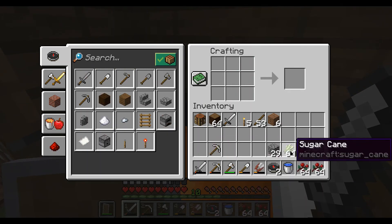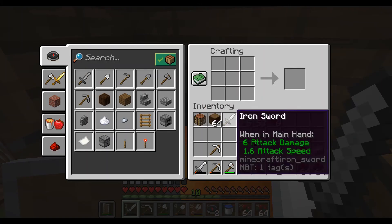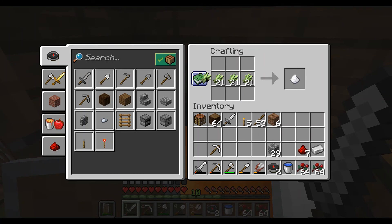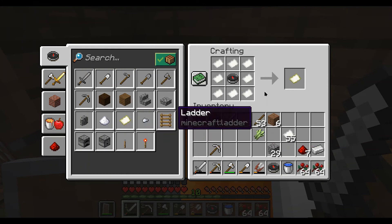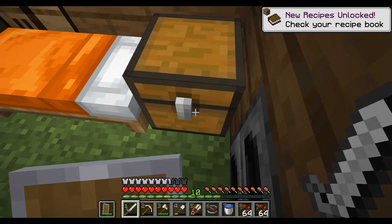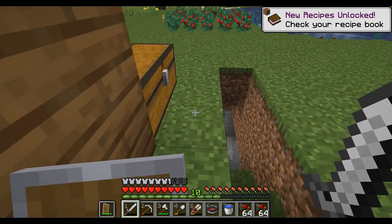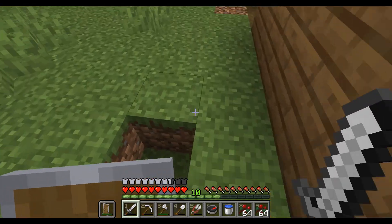There's something else that compasses are useful for. For that we're gonna have to use sugarcane. Sugarcane can be used to craft sugar, or also be used to make paper. I'm just gonna shift-click so I can craft as many as I can. Now we have 63 paper from one sugarcane stack. Now I can craft an empty map.